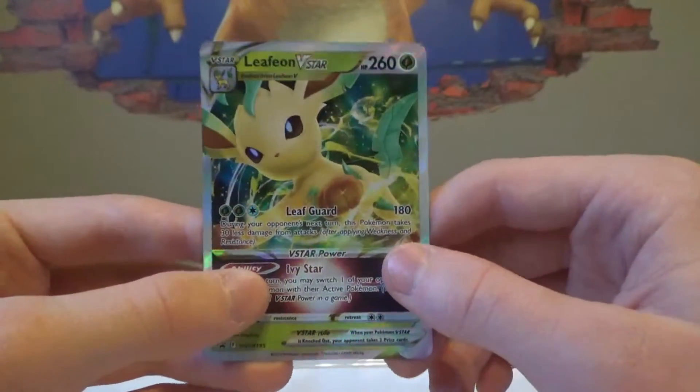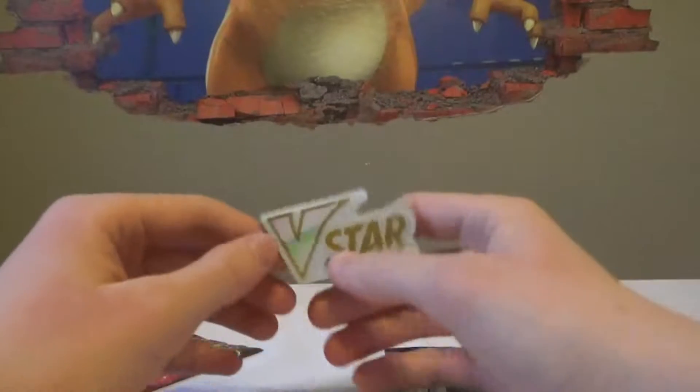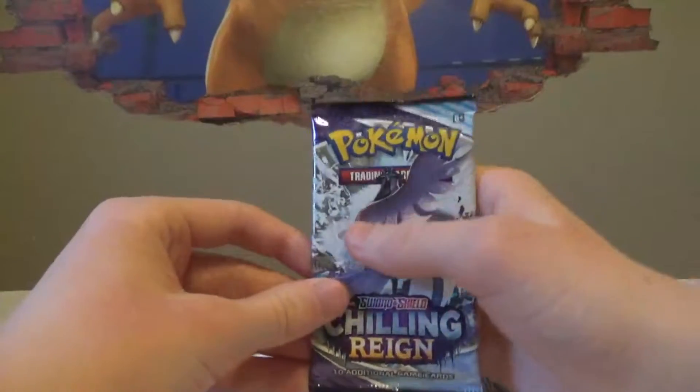These are pretty awesome. But let's get into some packs now. In each of these you get two Evolving Skies, one Chilling Reign, and two Fusion Strike. And you get my favorite — the V-Star pin, the little plastic thing. Gotta love it. Let's get into Chilling Reign first — aka Chilling Pain.